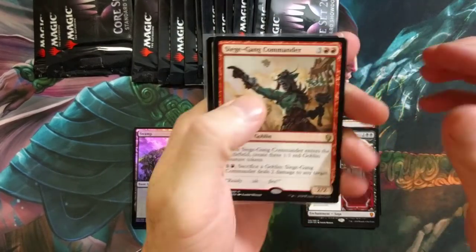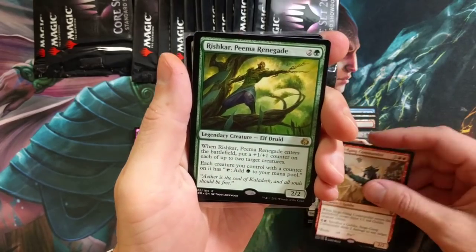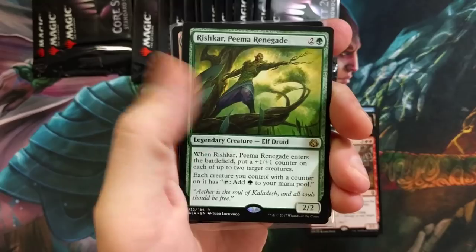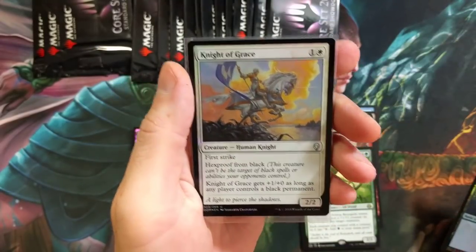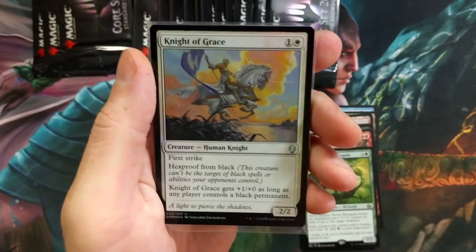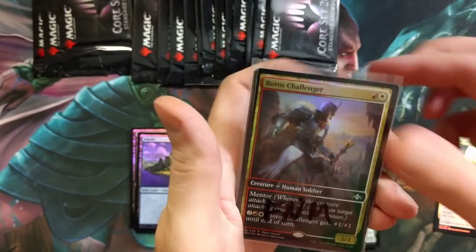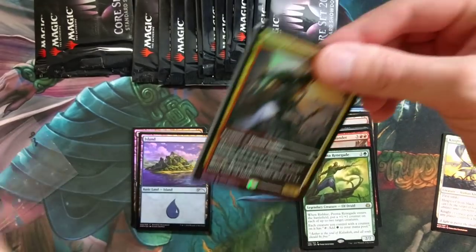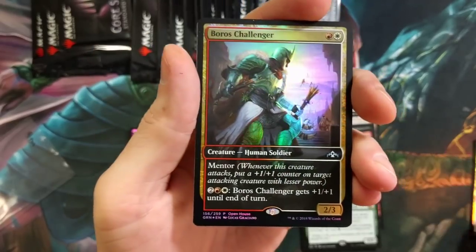Siege-Gang Commander followed by a Rukhh Peacemaster — we'll take it! Cool little elf, island, and a foil Knight of Grace. I'm glad they put the better foils in here, I really am. And we got some FNM promos — no way! So guys, make sure you go to your LGS — these are the kind of promos you can get just for participating. Pretty cool.